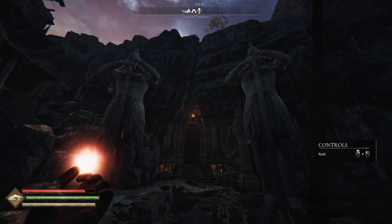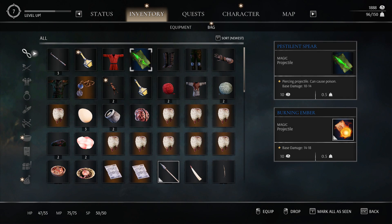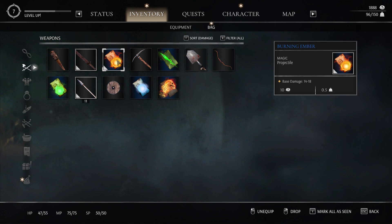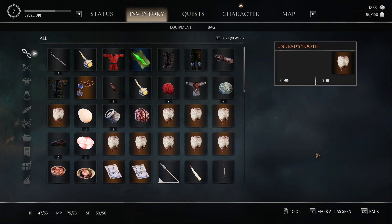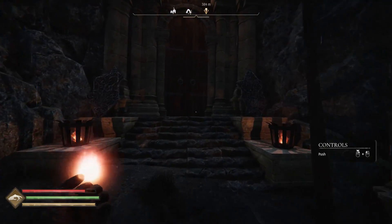That's pretty cool. Before I do though — this Pestilence Spear: magic projectile, piercing projectile, can cause poison, base damage 10 to 14. That is the same amount of damage as this right — 8 to 12, 10 to 14, slightly higher. But my current Burning Ember is 14 to 18, so I should still just keep with Burning Ember it looks like. That's cool though.